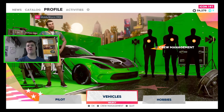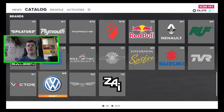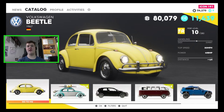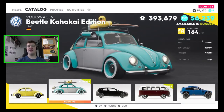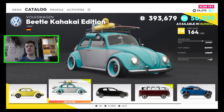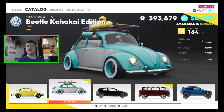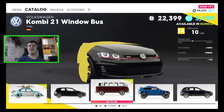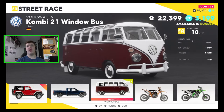We're going to be checking out one of the brand new vehicles, so let's go ahead and scroll over to the catalog. If we scroll down to Volkswagen — the other day when we had a look at this there were only three Volkswagens, there are now six. We've got the Volkswagen Beetle 1967, the Kahaki edition which has a kind of tuner hippie surfer resto mod look — looks absolutely awesome but I can't afford that one today. The Golf I don't believe is new, and today we're going to be checking out this: the Volkswagen Combi 21 Window Bus.